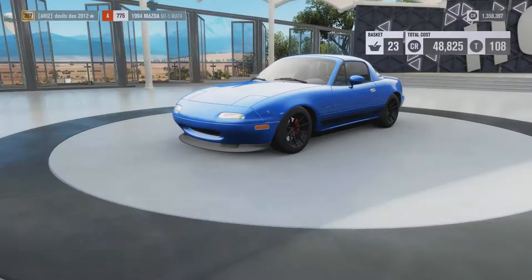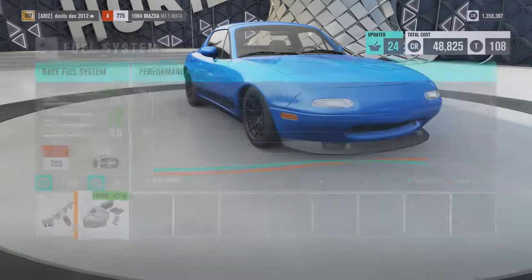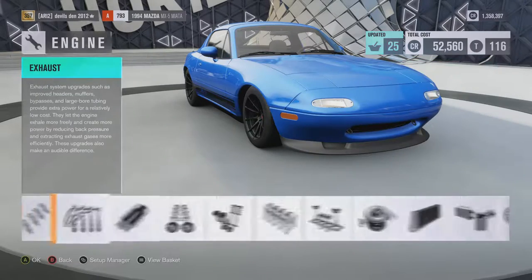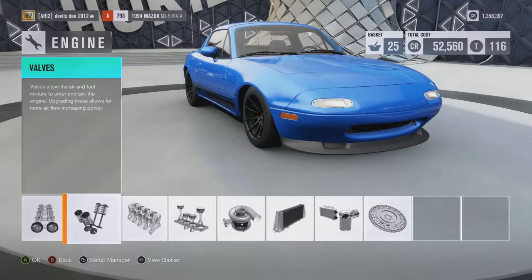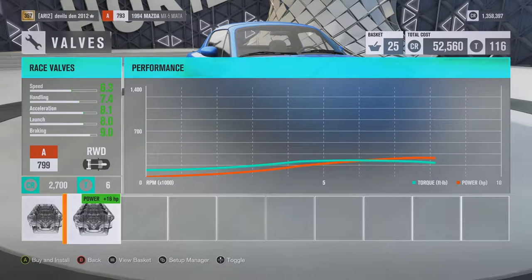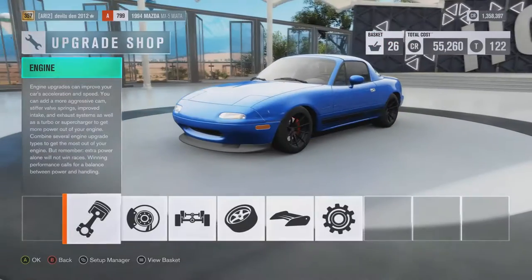We still have some more points to work with — 35 more points. Let's do race fuel system and ignition. I guess that's good right there — 799. Okay, so that's going to be it for the build guys.